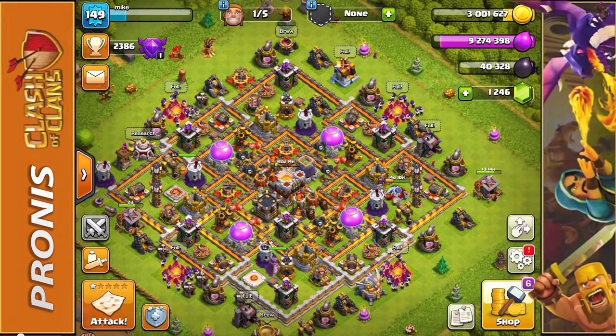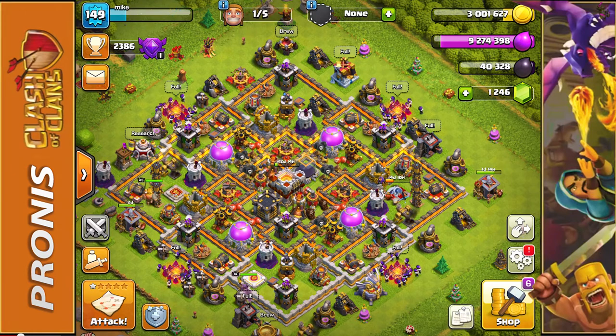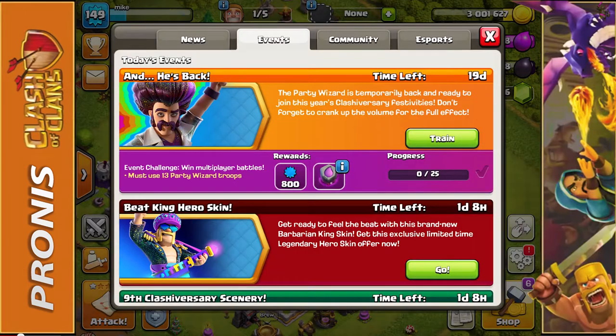Let's hop right into today's topic. The reason I wanted to make this video is specifically because Clash of Clans Supercell put the party wizard officially back into the game. If we hop over to the events section, you can see he's back — the party wizard is temporarily back and ready to join this year's clashiversary festivities.